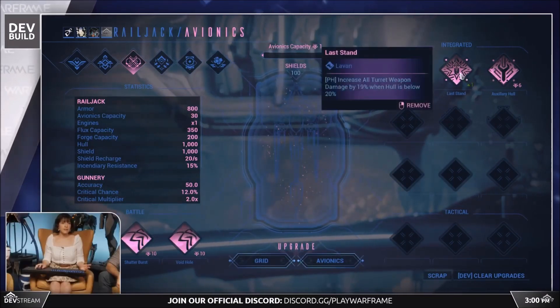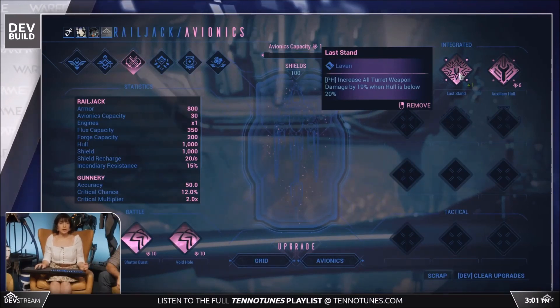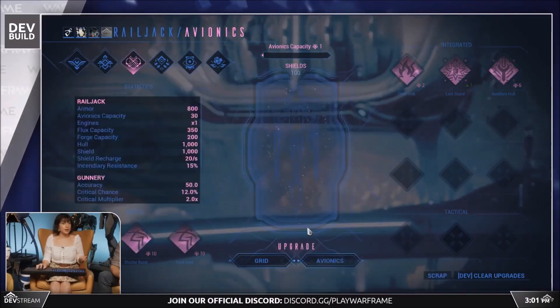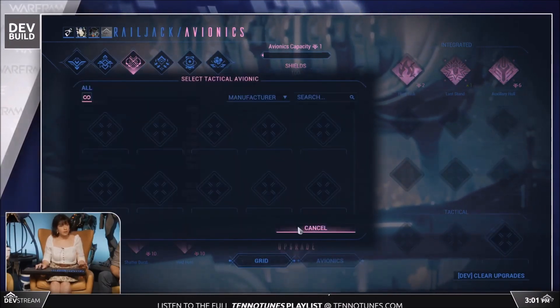Integrated Avionics are passive stat boosts for the Railjack. There are different manufacturers for these avionics, which will provide different attributes. Tactical Avionics are focused on battle situation management — these will be the avionics you cater to your specific objective.